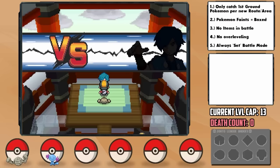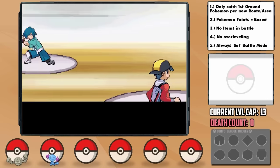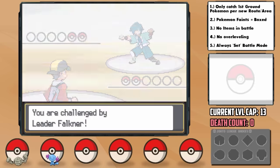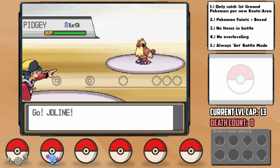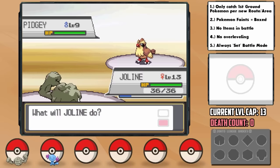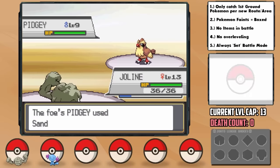Our next challenge is the first gym, Violet City's, led by gym leader Falkner, who we can thankfully go straight to. At face value, I like our prospects here. He leads with a Pidgey and I get Jolene out. With Rock Throw having low accuracy to begin with, I had one thing I was fearing — the sand attack — and yup, he hit one right away and we miss. Then he just goes for tackle, but we miss again.